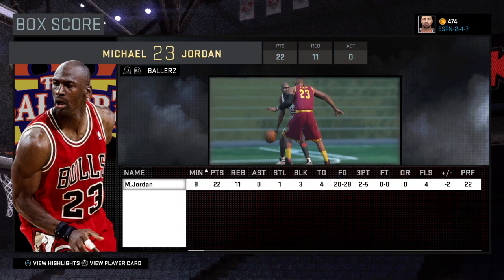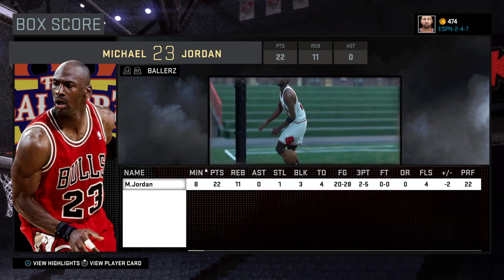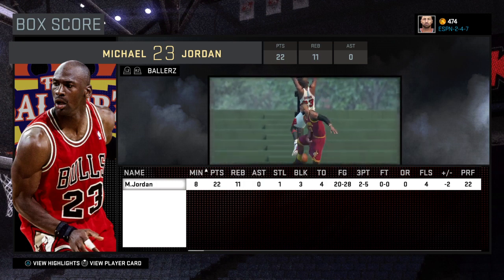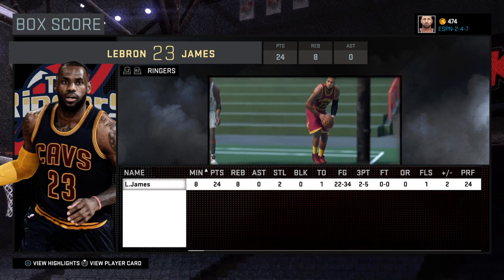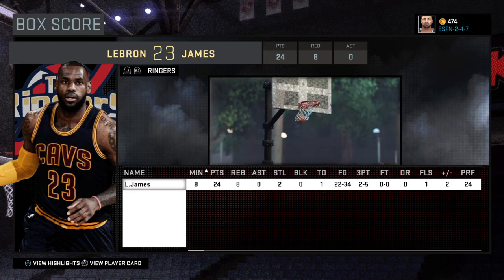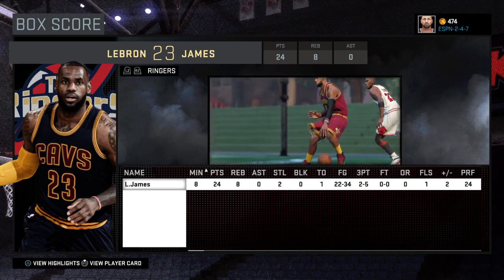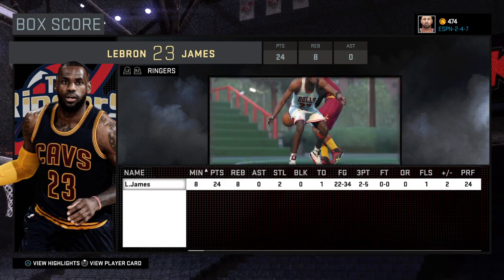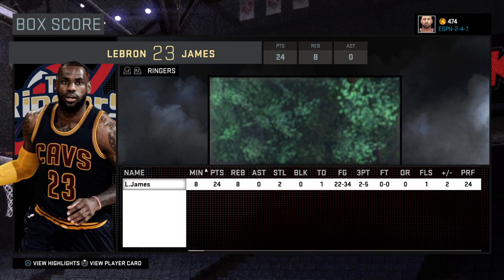That was a good game. MJ finishes with 22 points, 11 rebounds, 1 steal, 3 blocks, 4 turnovers — too many — 20 for 28, and 5 for 8 from three. While LeBron went 24 points, 8 rebounds, 2 steals, 1 turnover, 22 for 34, and 2 for 5 from three. Alright guys, that'll be it for the video — be sure to leave a like, comment, subscribe, and share. Check out the playlist with all the other blacktop videos, there are probably about 15 in there by now. Peace!